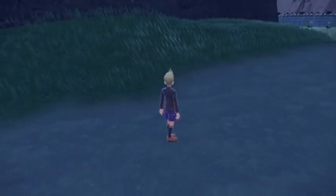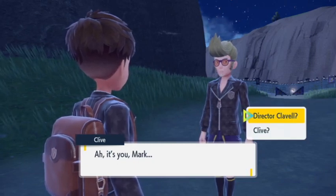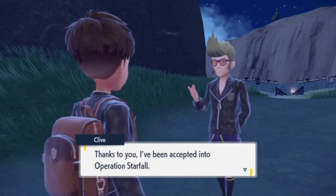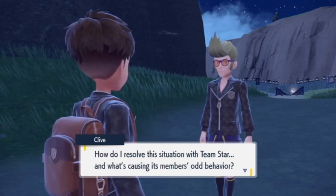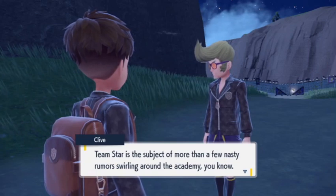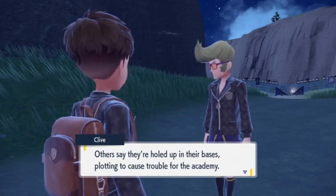So apparently I was supposed to do this area first and then do the fire one, but you know me. This one shouldn't be as hard. It's Clive - 'It's me, Clive, the normal academy student. Anyway, I owe you one - thanks to you I've been accepted into Operation Starfall. I need answers - how do I resolve this situation with Team Star and what's causing its members' odd behavior? Team Star is the subject of more than a few nasty rumors swirling around the academy.'